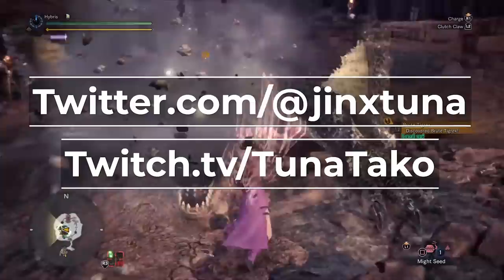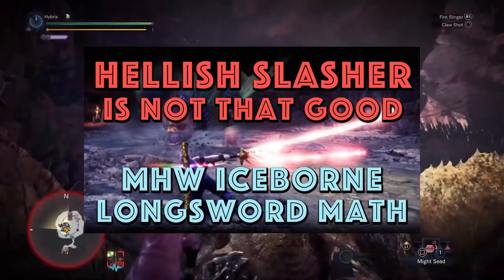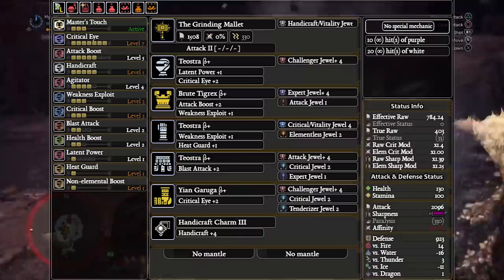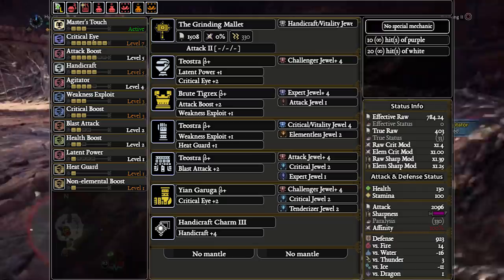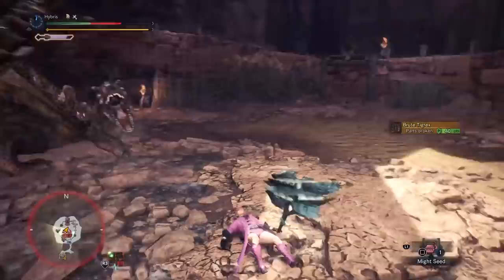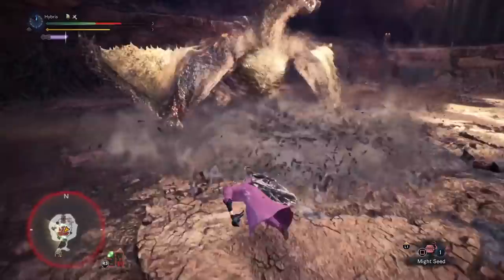Let's talk about what the meta hammer sets look like in Iceborne. A quick note that we didn't mention while talking about our meta longsword builds is that these builds can technically be more optimal if you use one piece of high rank armor. Hammer, just like every single raw weapon in Iceborne, does use a classic Master Rank Master's Touch set which is essentially the new version of Drakken. Now if you replace the helmet with the Teostra version you can fit an extra level 2 deco in, normally an agitator. The only problem is this is less than a 1% damage gain while you end up taking roughly 11% more damage from monster attacks. We do not think this is a worthwhile trade-off so we do not recommend it, however if you are a speedrunner this is how you're going to squeeze in a little bit of extra damage.